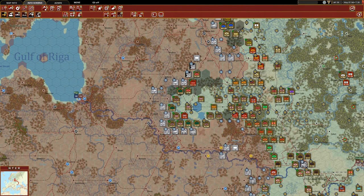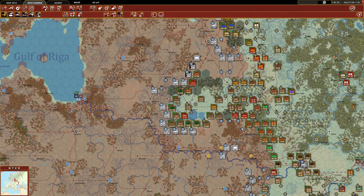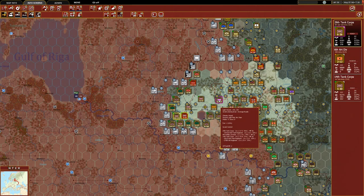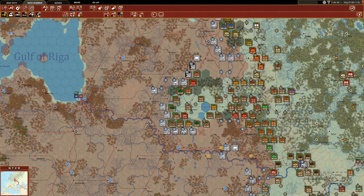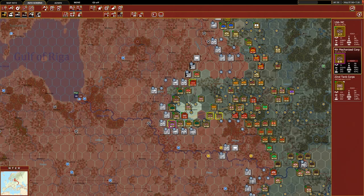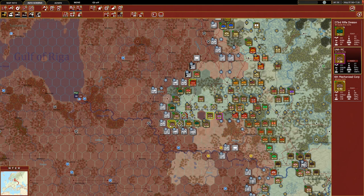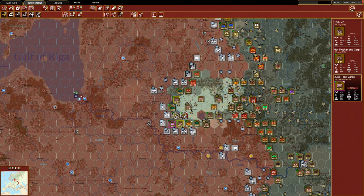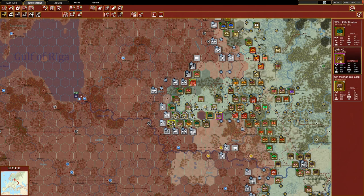Maybe we attack the 14th Panzer — nope, don't have enough. Here is a bit of a weak point; let's try to bolster that. Now we're a little better defended there. I'm wondering if I can get this mechanized core up here instead of the tank core. Let's bring the tank core back and set them on reserve. We could do the rifle division or this mechanized core — let's do the mechanized core. Fourth Army has next to nothing available; we will at the very least assign the anti-tank regiment here.